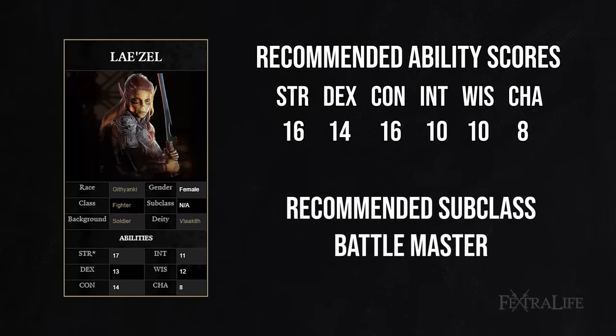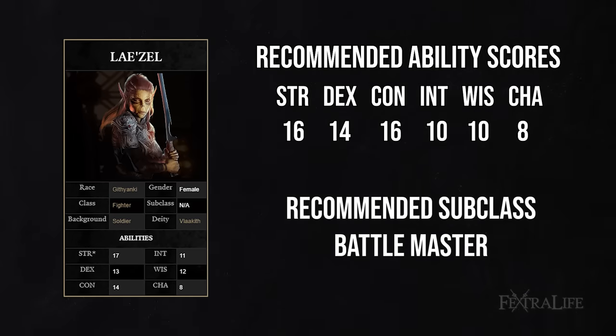For Lae'zel, I think Battlemaster is really the way to go, particularly early on. It increases her damage through superiority dice, allowing her to deal more damage with attacks. Champion is kind of boring early on because a lot of its effects are passive — you just move and attack every turn. Battlemaster's superiority dice give you different options that change combat meaningfully for a fighter. Eldritch Knight is a little more complicated for new players and gets stronger further into the game, so I'd recommend respeccing into that later if you want it.